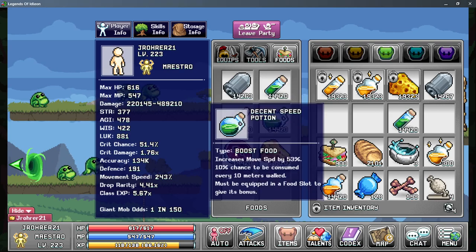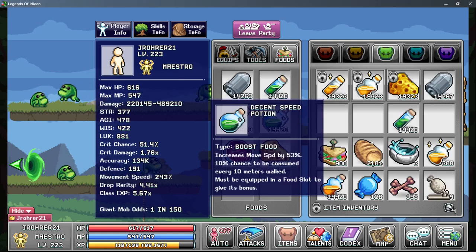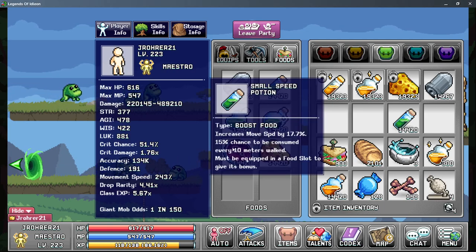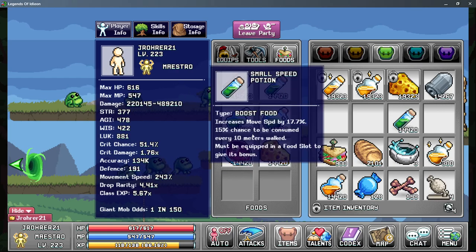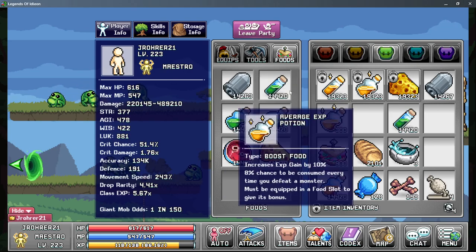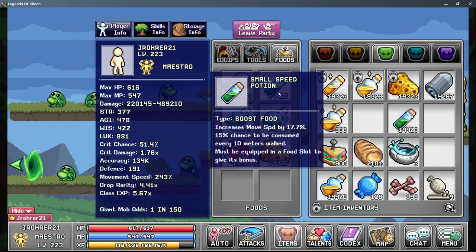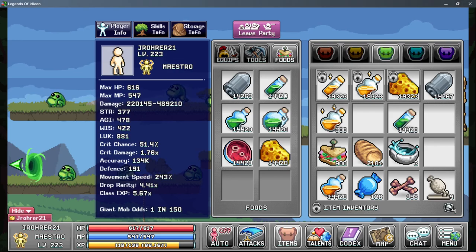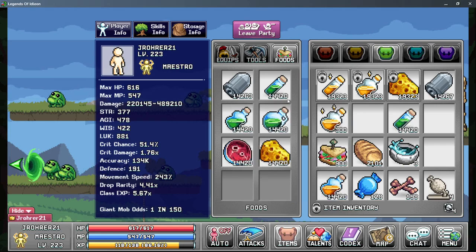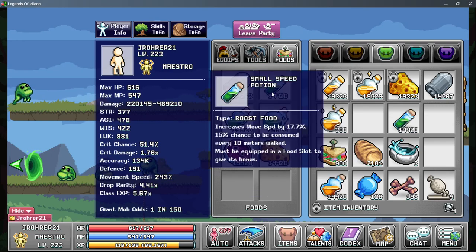The consumption rates of different foods depend on whatever the chance to be consumed per kill is. While AFK, the '10 meters walked' text changes to a per-kill basis. This is an 8% chance to be consumed and this is a 15% chance. If these two had the exact same stack size, the 15% gets consumed first because you're consuming more of those per hour — 15% of your overall kills versus 8%. Fifteen is bigger than eight.